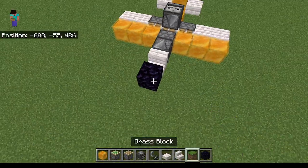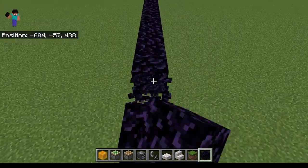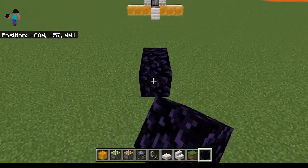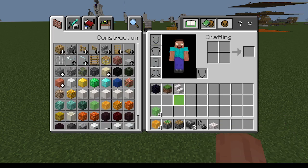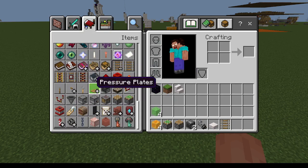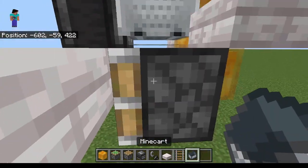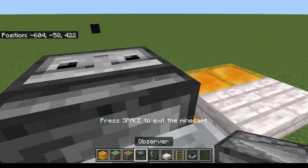To make it so you stay in, you can use a mine cart. So all you need is one mine cart and one rail. You just need to put the rail here, mine cart on top, and destroy the rail. Get in the mine cart and light it.